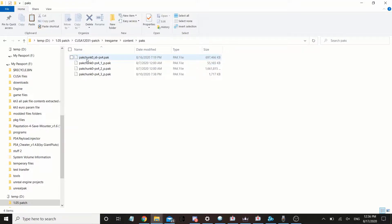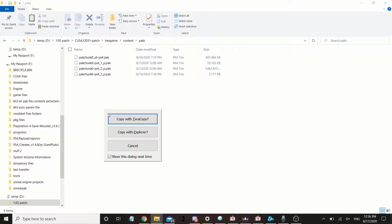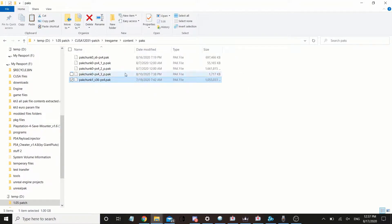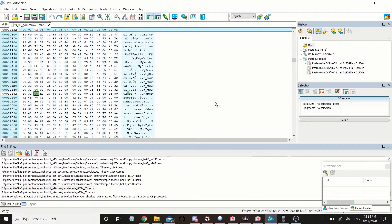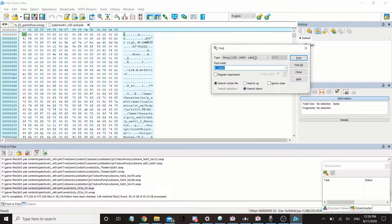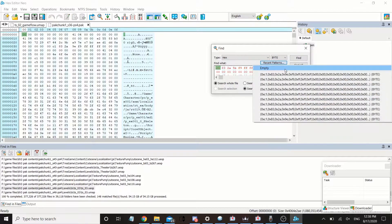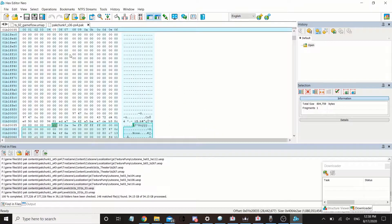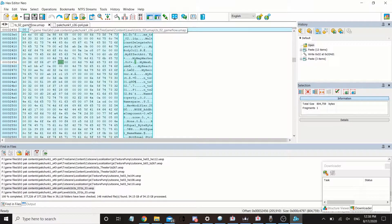As you can see I already have a lot of files in here. Go ahead and paste the pack chunk file — this should take around a minute. Okay, as you can see it's done. Now what we want to do is drag the pack file we want to modify into a hex editor, and search for the specific file we want to modify within the pack file. You should be able to find it — see, found it immediately.